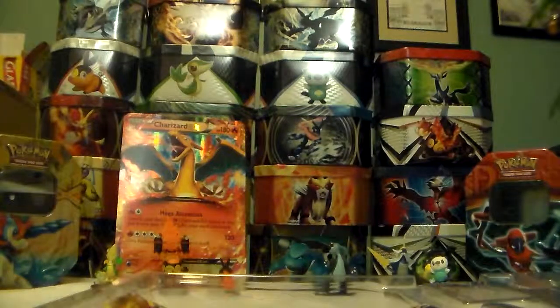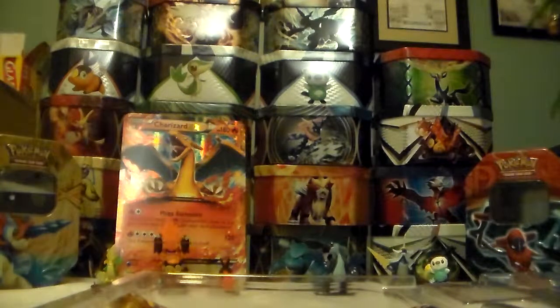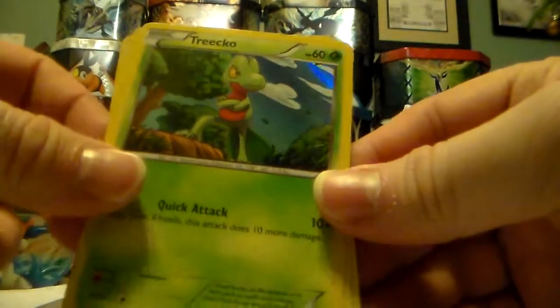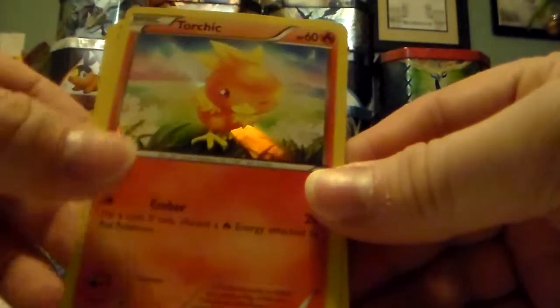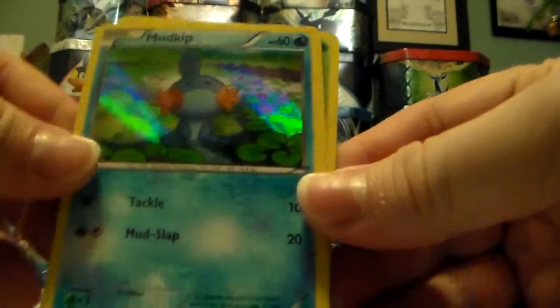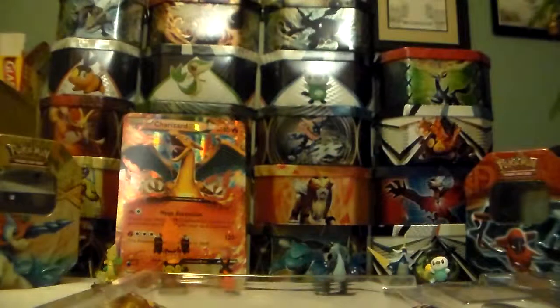First, we have a hard time getting these out. Got Treecko, Torchic, Mudkip. Look pretty cool. Throw these in the back.